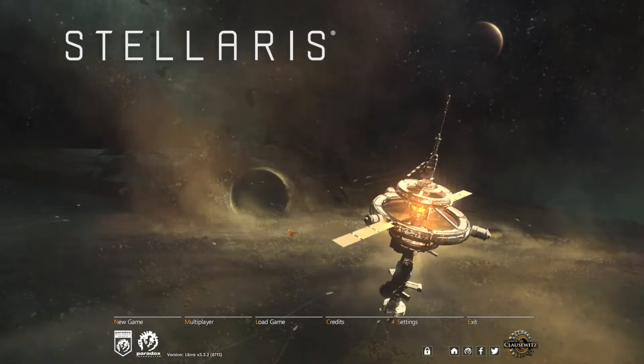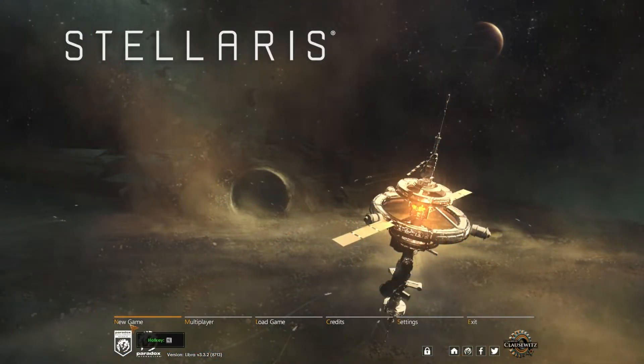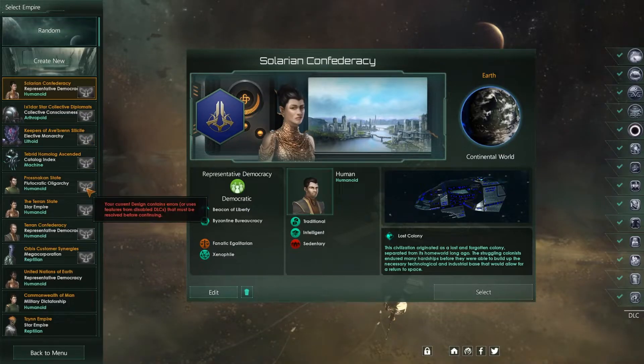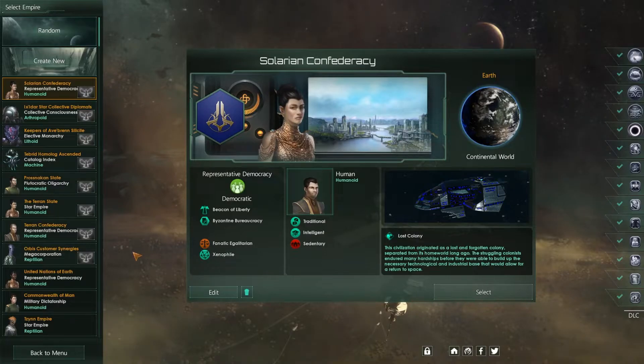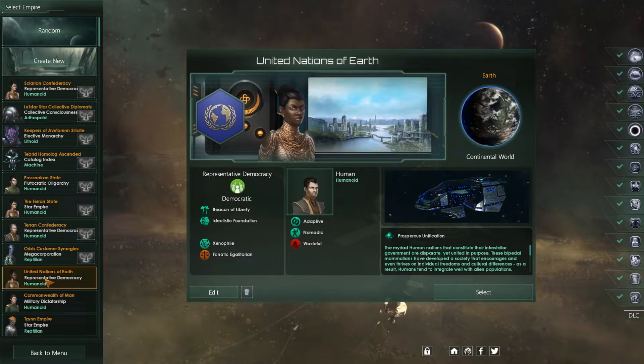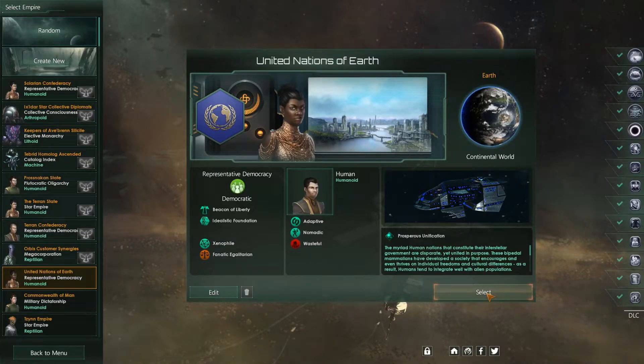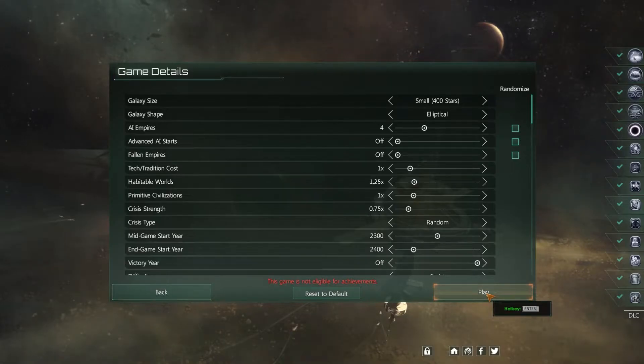The next thing to do is to start a new game. So you click that and the first thing you have to do is select an empire to play. I've got a lot of custom empires here but they're all grayed out because I disabled my DLCs. The easiest empire to play as a beginner is United Nations of Earth. They have familiar concepts and it makes it easier to play when you can identify with another human. Once you've selected your empire you click the select button and that'll bring you up to the game detail screen, which can seem pretty overwhelming at first.